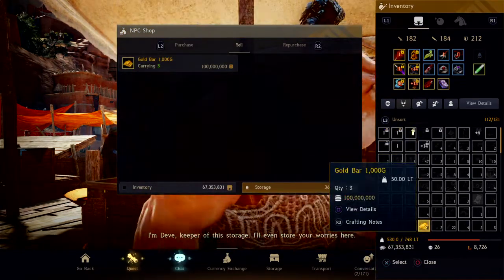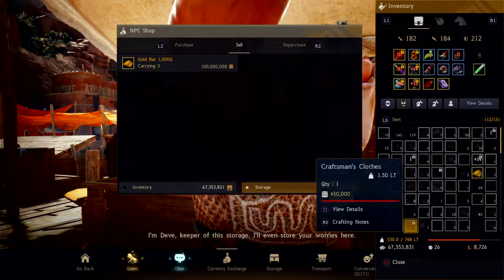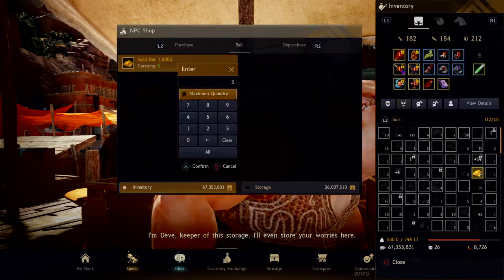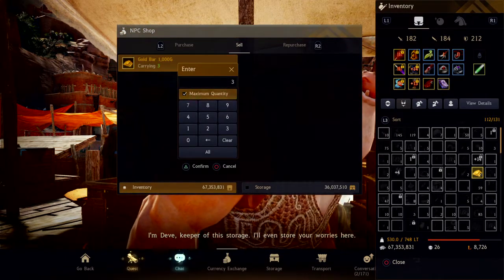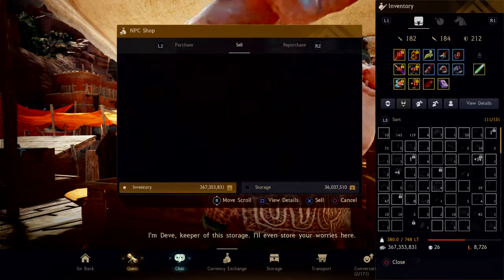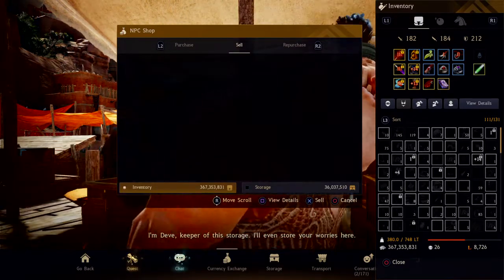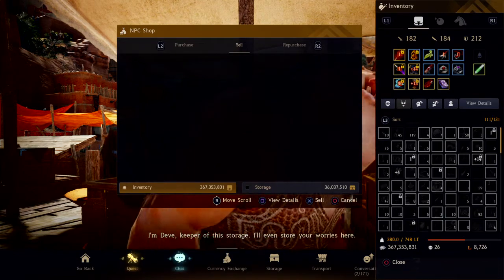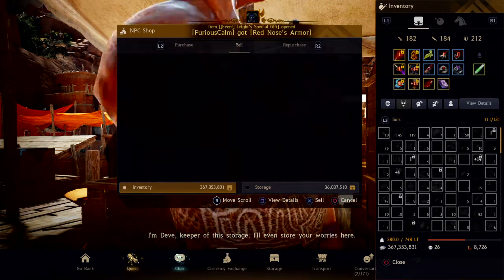I have three 1,000 G gold bars, so that'll be 300 million silver. I want my money to go to my inventory. I click on the three gold bars, maximum quantity, triangle to confirm, and it sells them. On the right-hand side, my inventory is now 367 million silver — it was 67 million, now it's 367 million silver.